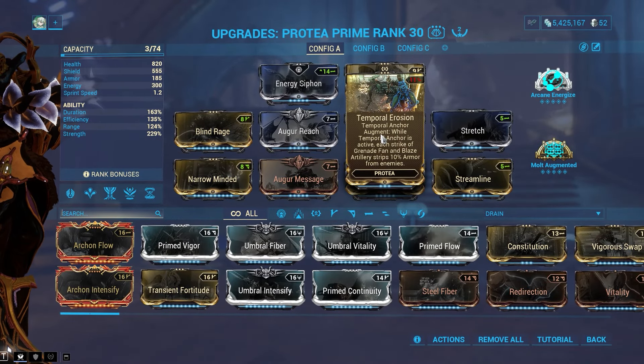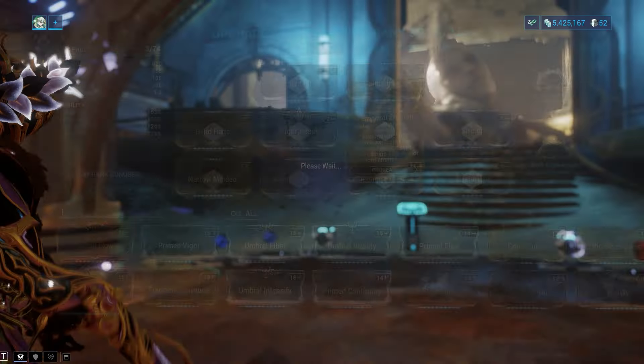If you use that with your fourth ability, Temporal Anchor, every hit the turret will do and your grenades will do, it will take 10% armor off the enemies.